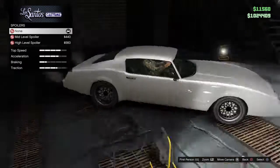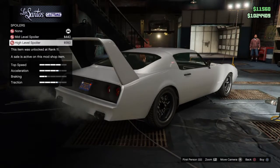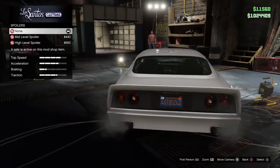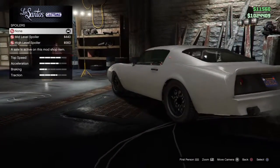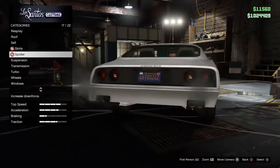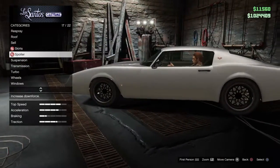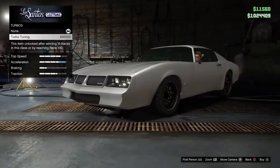I thought I'd do this extremely short video. You can see how good that looks. There's the mid-level spoiler, the high-level spoiler, and when you put none, you get the duck bill or the duck tail — whatever you want to call that spoiler on the end there. Without it, you've got the little Phoenix decal. Look how sleek that looks. Such a good-looking car, in my opinion.